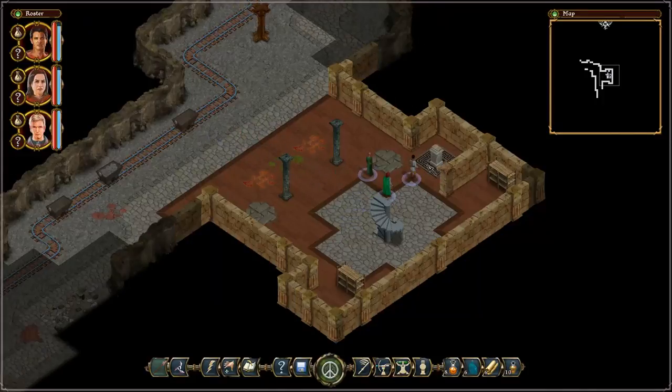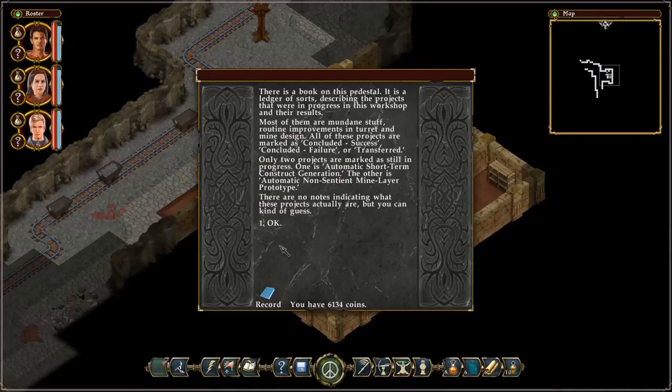Not that I could have avoided that to begin with, but still — if that had been anything actually avoidable I would be a little bit pissed at her. But oh well. Now, there is a book on this pedestal. It is a ledger of sorts, describing the projects that were in progress in this workshop and the results. Most of them are mundane stuff — routine improvements, turret and mine design. All of these projects are marked as concluded success, concluded failure, or transferred. Only two projects are marked as still in progress.